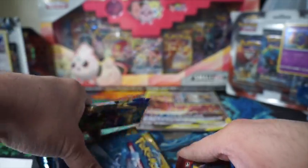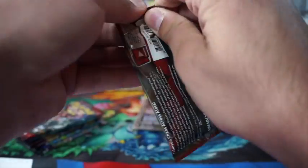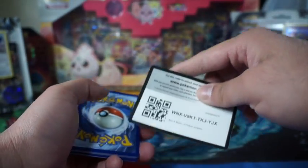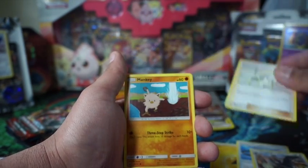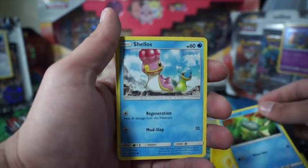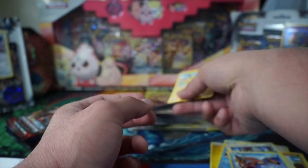Alright, first pack — let's go! We got energy, Dashing Pouch, Starly, Jasmine, Manky, Remoraid, Cresselia, Bunnelby, Magic Heart, Pikachu, and a little Mankey. Nice.